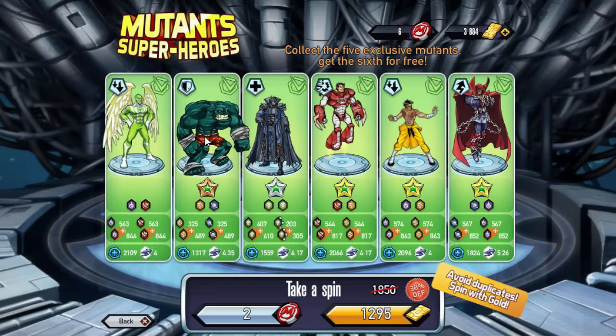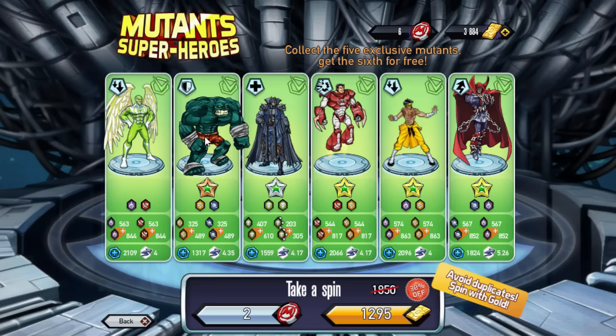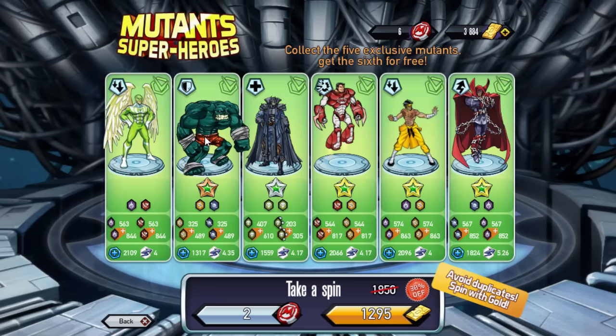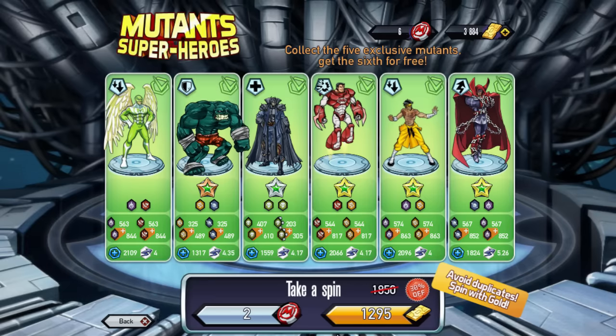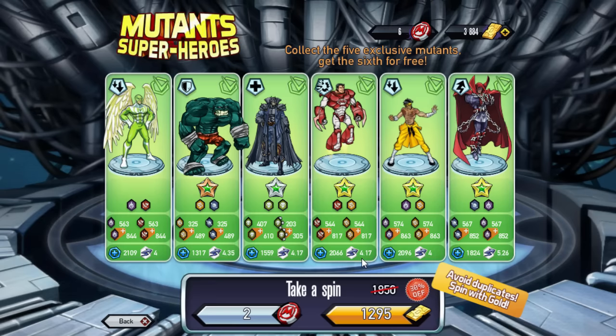We're gonna be trying our luck. I have tried this multiple times and usually I get the gold for some reason, but I'm hoping to get the bronze one. Can't actually use gold — I wish if you already have all of them done and you use gold they'd let you pick, but unfortunately it doesn't work that way.